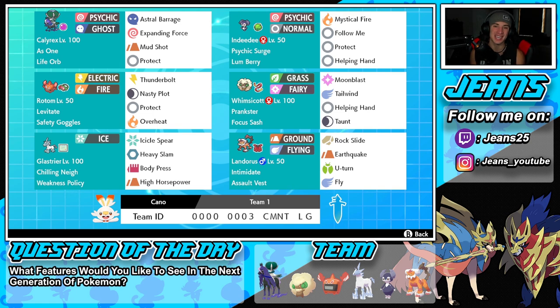Getting started with this squad: in the top left corner we have Shadow Rider Calyrex with the As One ability and Life Orb as item, so this thing can hit like an absolute truck. Everybody already knows the power of Calyrex. We're showcasing Astral Barrage as the big heavy hitting STAB move, Expanding Force as another big STAB move, Mud Shot for coverage — which becomes Max Quake when we Dynamax, giving a special defense boost — and Protect. This Pokemon pairs well with Indeedy, who sets Psychic Surge so Expanding Force does massive damage. Indeedy has Lum Berry, Mystical Fire, Follow Me, Protect, and Helping Hand for support.